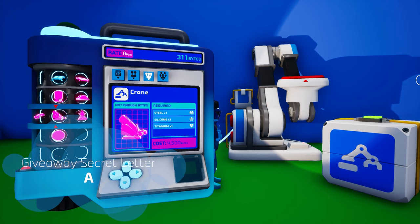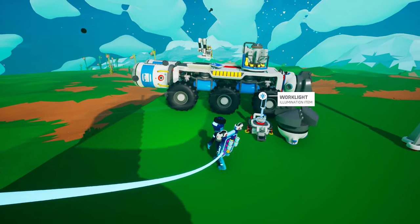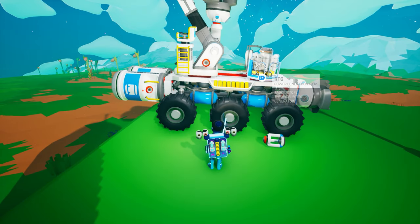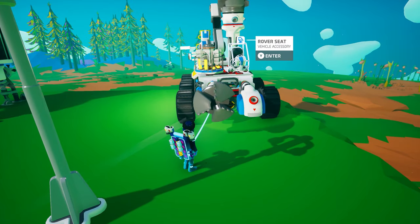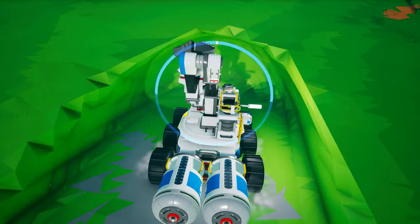Another item that we have not yet covered in previous courses is the crane. You can unlock the crane for 4,500 bytes and craft it on the medium printer for one steel, one silicone, and one titanium. Once unpacked, this Tier 3 object can be used on its own or attached to any Tier 3 slot, though you might not get a lot of use out of it unless you attach it to something. The Tier 2 slot on the end of the crane can accommodate any Tier 2 item, but it's mainly there to attach a drill to. While the crane itself does not require any power, the drill that you attach will require power, and that's why you want to connect your crane to a platform, vehicle, or shuttle.